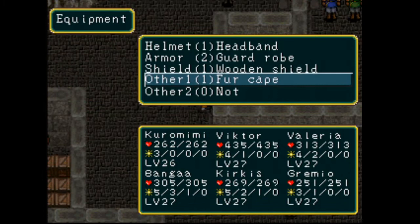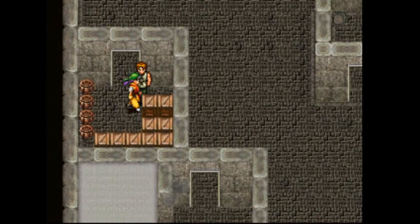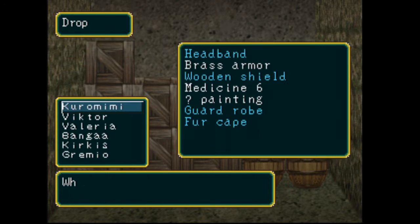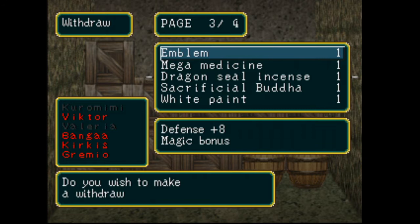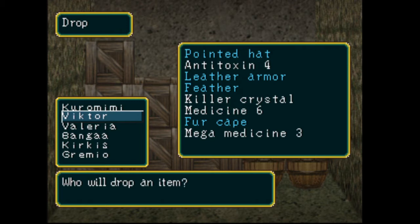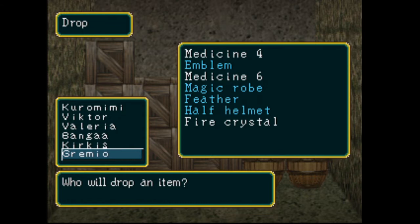I still find it very funny that I got Kiromimi to wear a fur cape, because he's a kobold. Maybe I can grab something from here that would be good to use. Probably nothing. Are we low on medicine, or maybe Mega Medicine? We are low on Mega Medicine — try saying that two times fast. Give it back to Victor, so now we got the extras. We need to drop some stuff. I suppose we'll drop the painting for now. Actually, we can't do that because you need to have it appraised first. The Killer Crystal can be deposited. Don't think we need two Fire Crystals — we'll just keep the one.